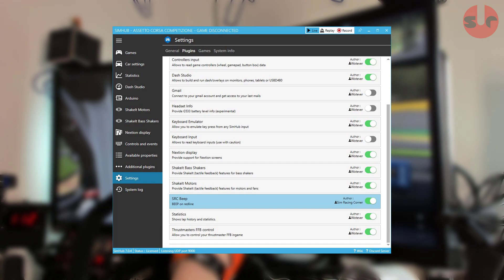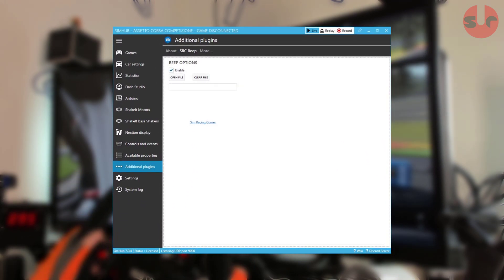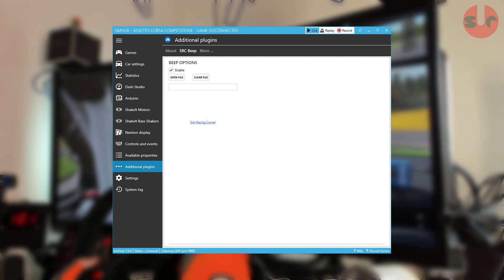Installed plugins show up under the settings section of Simhub. If you want to turn it on or off you do that here. A feature Anthony built into this plugin is being able to change the beep to an alternative sound you may wish to use, and you can do that under the additional plugin section shown here.